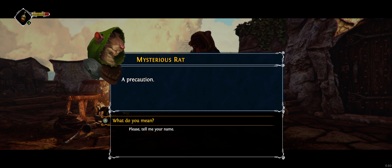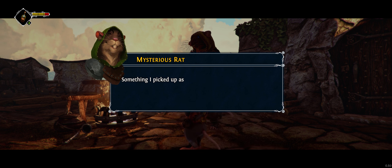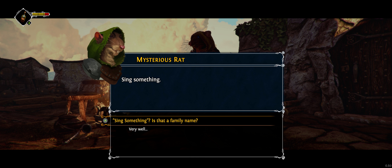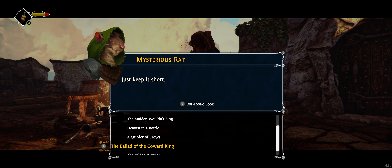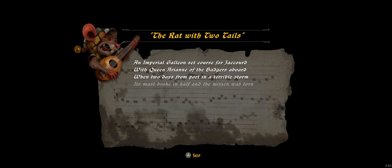'Why?' 'A precaution — few of the guards can read it. None of them can read Meridian, but you can.' 'Something I picked up as a pup. Know thy enemy — isn't that what they say? Please tell me your name.' 'Sing something.' 'Very well, just keep it short.' What shall I sing him? 'The Rat with Two Tails' sounds like a good one. The singing mouse at the top left is hilarious to me — that face.